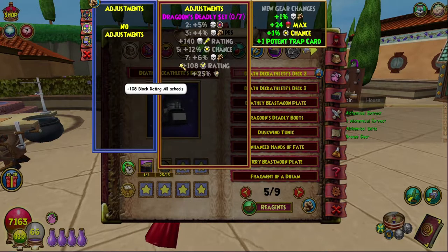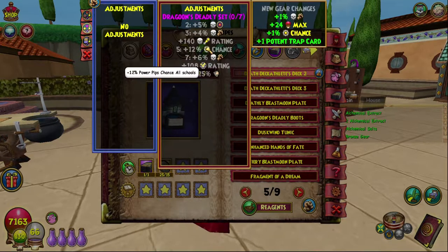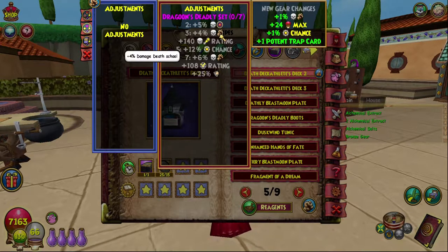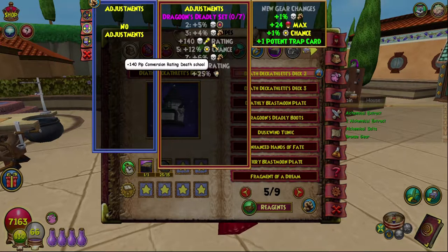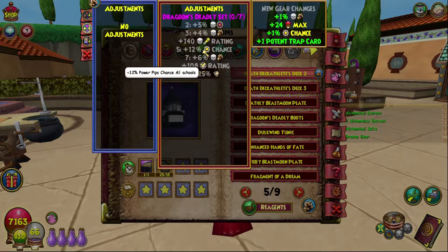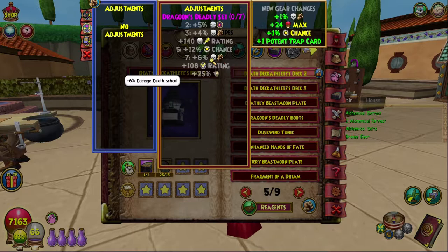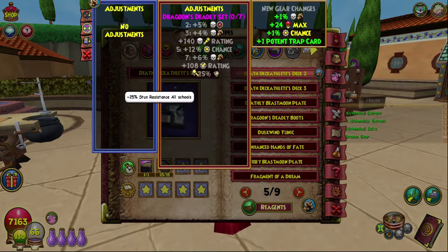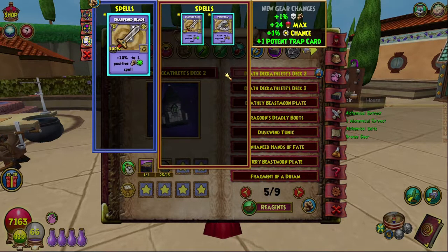There is also a set bonus — if we get another piece we get 5 death accuracy, then another one gives us 4 death damage, and also 140 pip conversion for death. Then if we have 5 pieces we get 12% power pip chance extra, which is pretty dope. With 7 pieces we get 6% death damage on top of the 4 we already get, plus 108 block and 25% stun resist. Pretty insane.